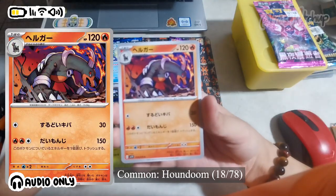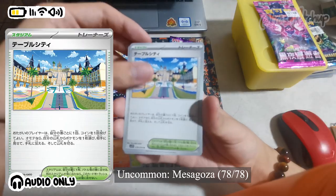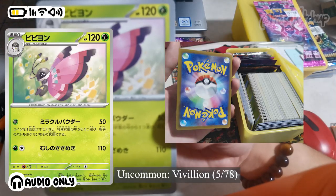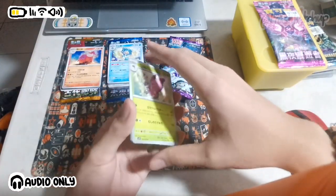I somehow didn't notice it until much later when I was organizing all of the cards, but the backs of the Japanese cards are different. I'm not sure if this is just because they're Japanese or maybe there's something special with the set, so if anyone can tell me I'd love to know.